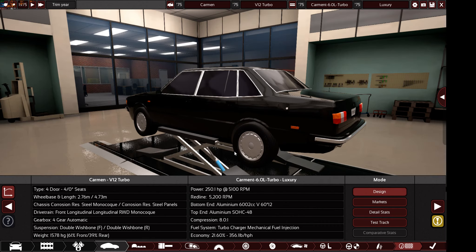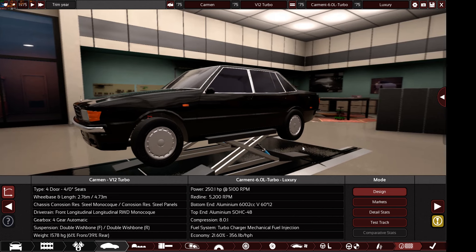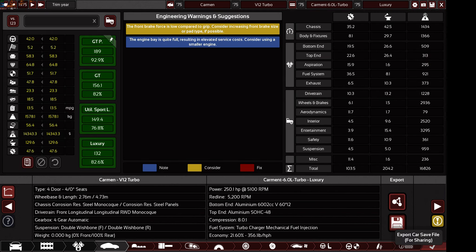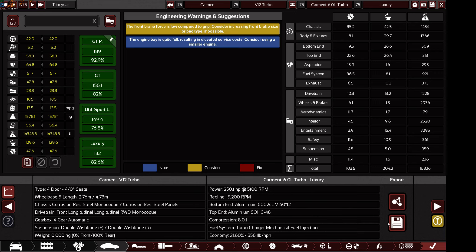If you want to participate in this challenge, make the car in your Automation game while watching the video on your mobile so you don't break any rules. When you finish, go to the summary point and press the export button to get the .car file. Send me this file on my Discord submitting channel - I'll put the link in the description below. For new subscribers wanting to participate, press the link, subscribe to my Discord - it's free for everyone - and you'll automatically be added to the channels where you can submit your file.